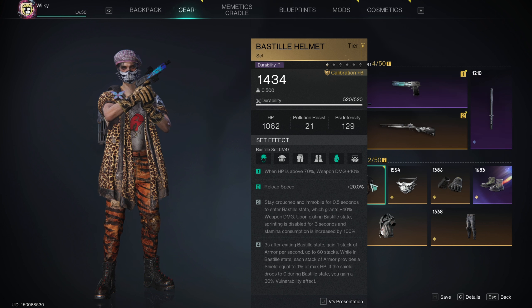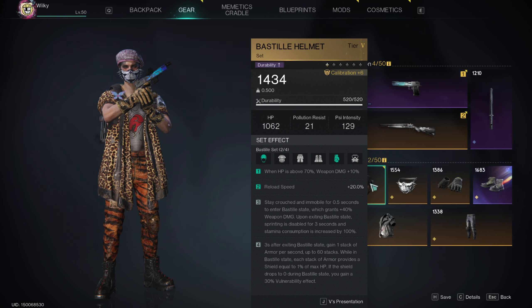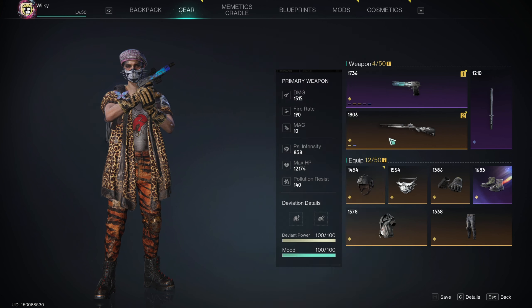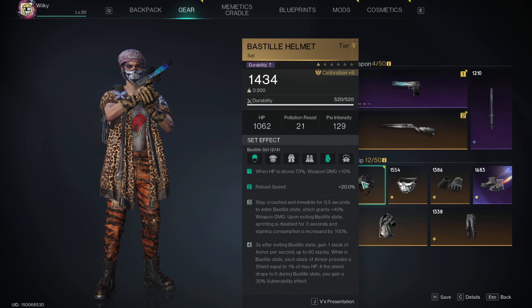For the second two pieces, we do run the Bastille helmet — I think this is a classic. When above 70% HP, we get 10% damage. And reload speed 20% is always going to be favorable, unless you run a no-reload build, but pretty much all of my guns are more or less constantly being reloaded, so this is definitely good.